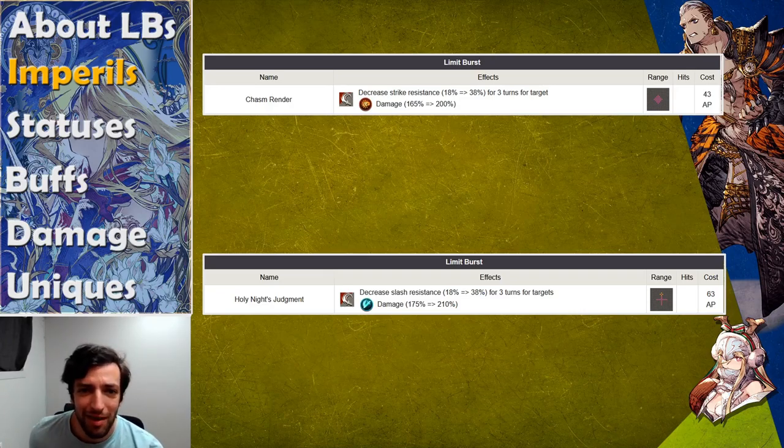There are a couple other interesting imperil limit bursts. Raldor can decrease strike resistance, which can be really good if you're playing strike units — still a very rare archetype in War of the Visions. And Ramadas decreases slash resistance by up to 38%, which seems good on paper, but when you realize other characters like Kingmont, Gilgamesh, and Regularstern can do that with regular abilities rather than limit bursts, it's not as worth it.